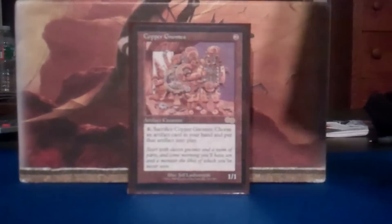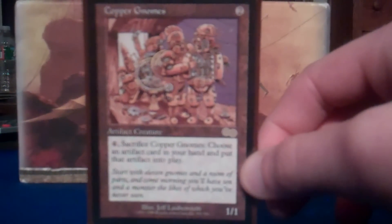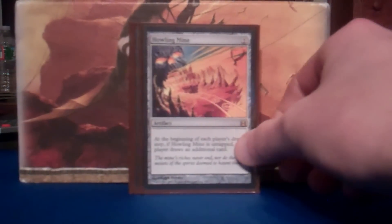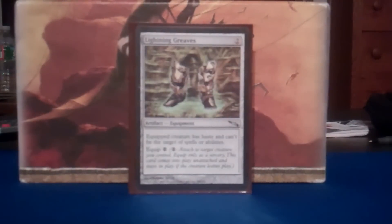Feels great. Copper Gnomes — now this is very underrated in my opinion. You play Copper Gnomes, you pay four and sack it, and you can put any artifact from your hand into play. Works great with Blightsteel Colossus. Mind Stone — a mana rock that you can sack to draw a card, love it. Howling Mine — red gets little to no card advantage, no draw, so Howling Mine's gotta be in there.